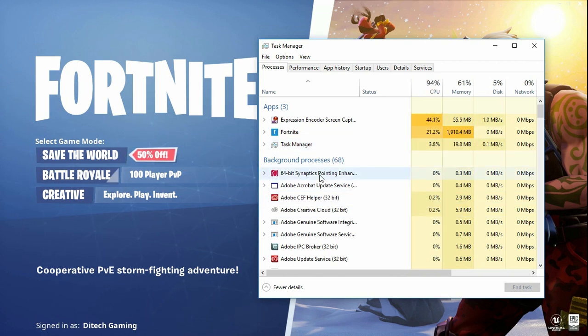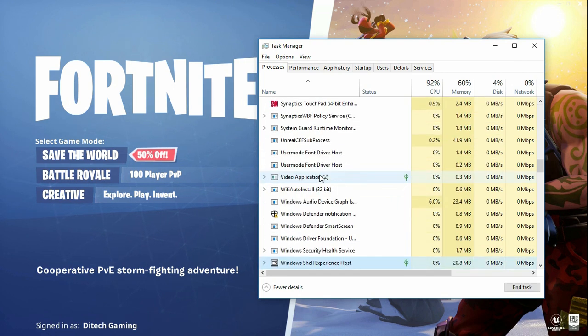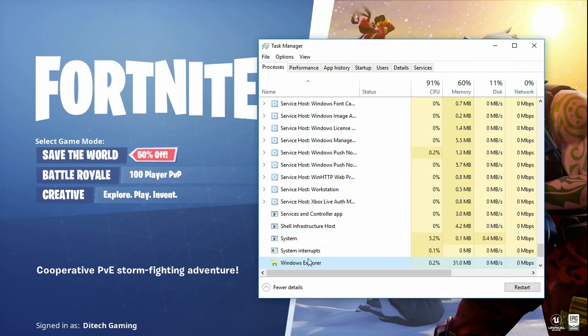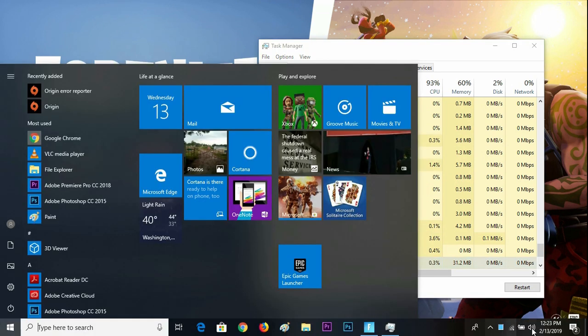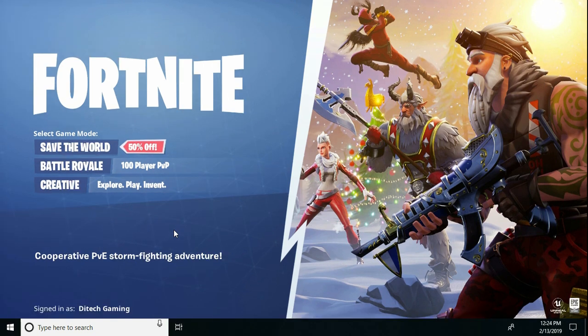In the Task Manager, you have to find Windows Explorer. Press W and try to find Windows Explorer. This is Windows Explorer — it controls everything you see at the bottom. Click Restart to restart it, and everything will be restarted.